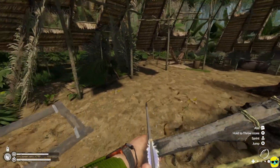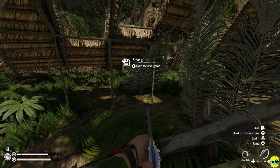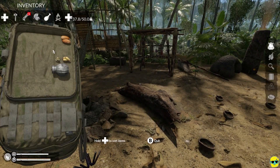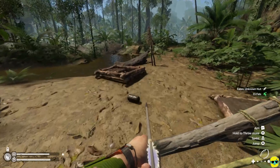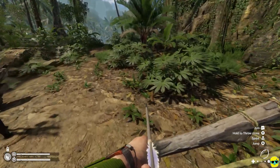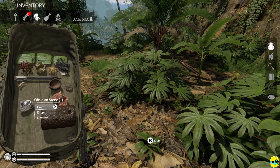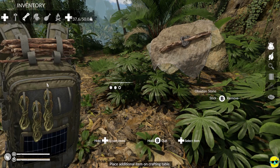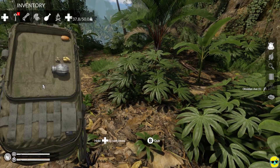Let me go ahead and save it. Good. And let me eat. Tremendous. So let's get some sticks — I've got to make an axe. Craft, craft, craft. Now we've got an obsidian axe.